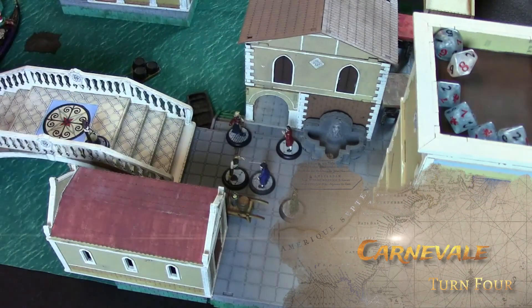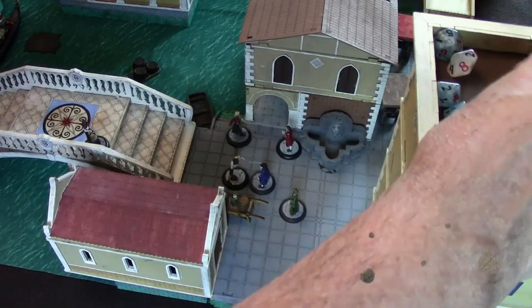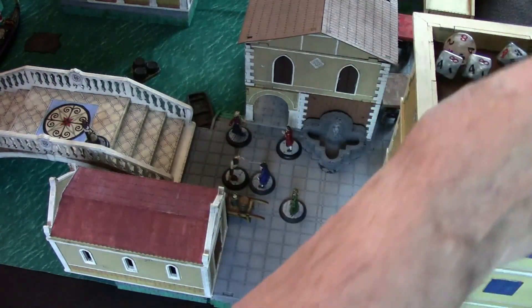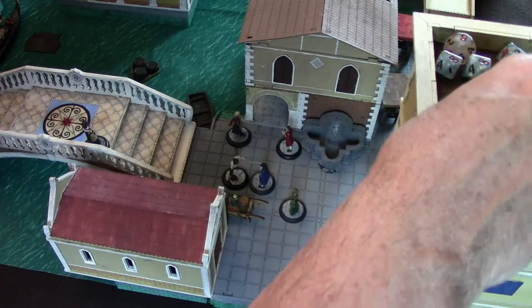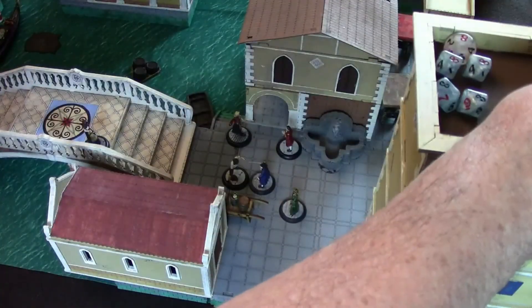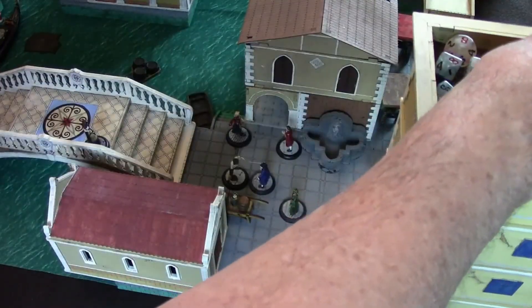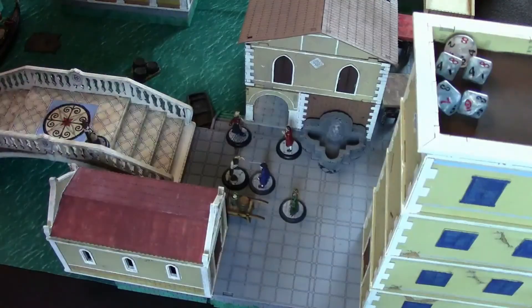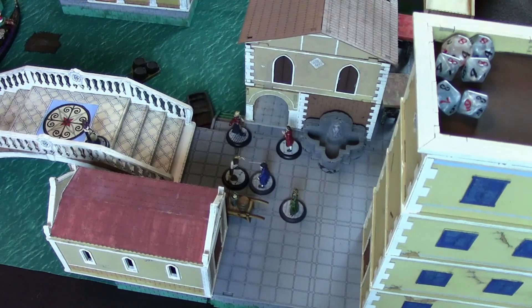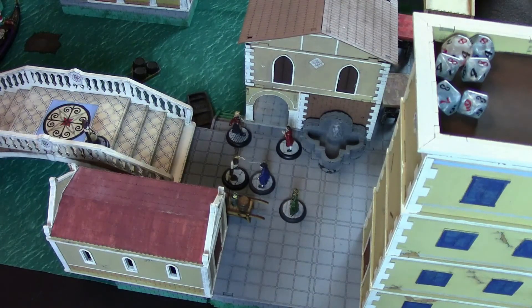We roll for initiative for turn four. The Patricians have used a command point, the Strigoi have not. The Strigoi rolled three successes. The Patricians are down one die and only have one success. Initiative goes to the Strigoi. I'm going to activate my noble Strigoi first and close with the spy.